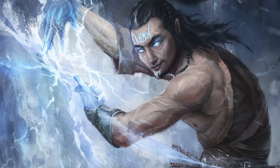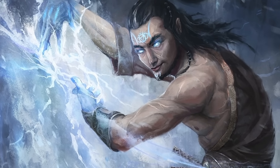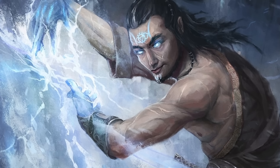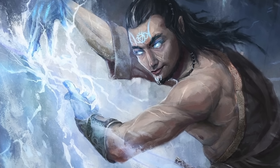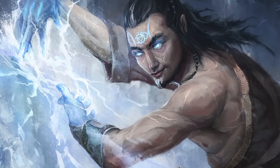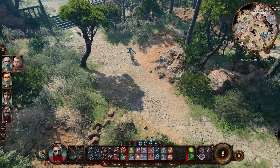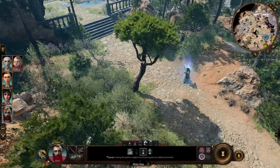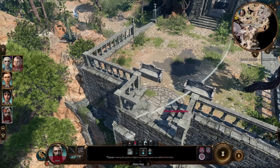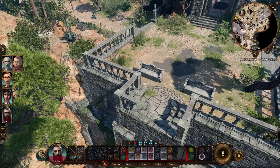The final Sorcerer subclass is Storm Sorcery, which makes you more powerful with storm-type spells such as lightning and thunder, and you get extra features like being able to manipulate the wind to move around the battlefield without taking opportunity attacks. If you want the ability to manipulate magic in really cool ways while understanding you'll need to be a bit more focused in your build, the Sorcerer is the class for you.